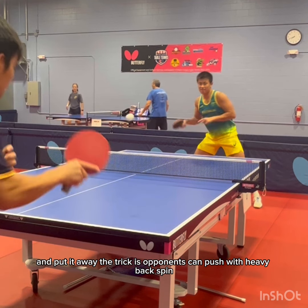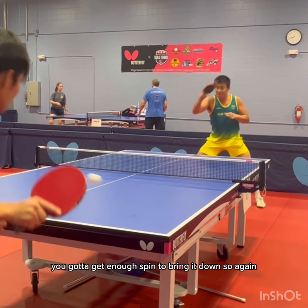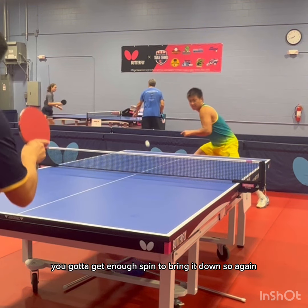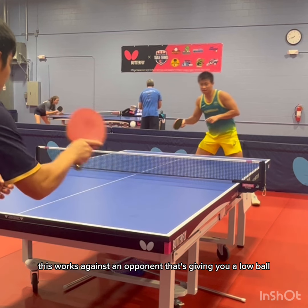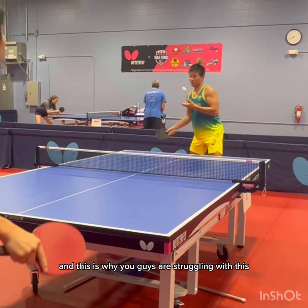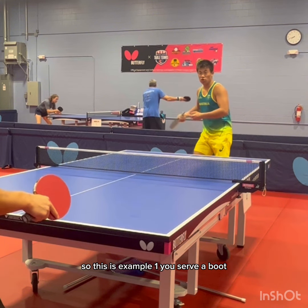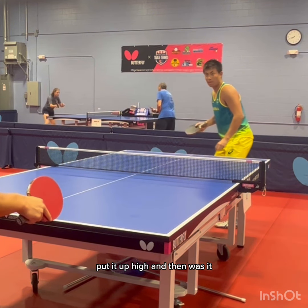The trick is opponents can push with heavy backspin, but even if they don't, you've got to get enough spin to bring it down. Just to recap: this technique works against an opponent giving you a low ball that's already pretty fast, but it won't work against high balls — and this is why you guys are struggling.